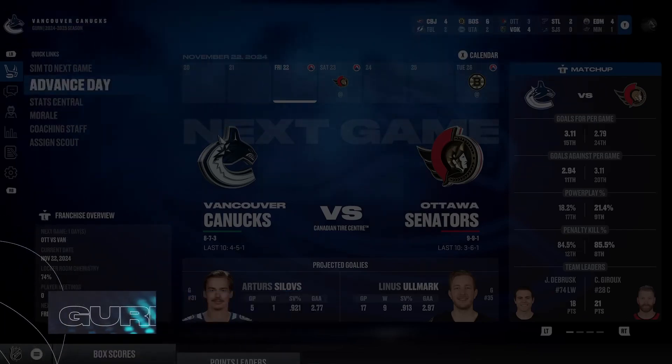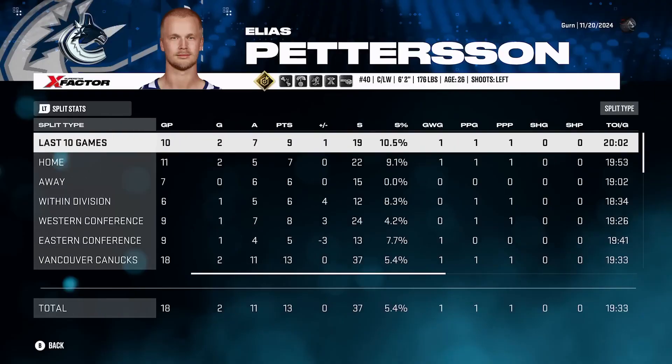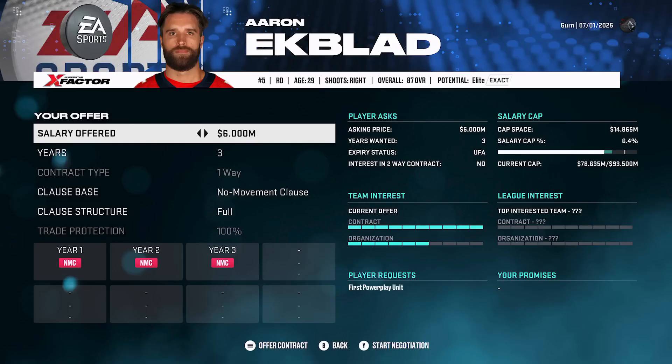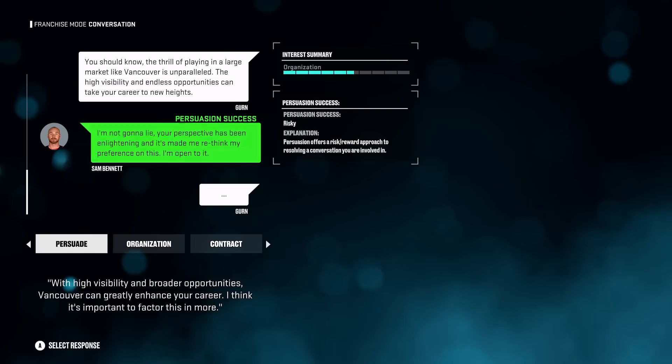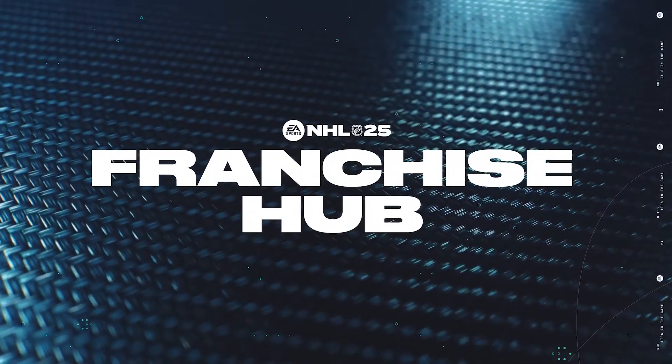There are a few new things going into Franchise Mode: everything from a brand new streamlined hub, box scores, game logs, and split stats, contract clauses and CBA updates, revamped player and coach conversations, and some community requested tuning changes.